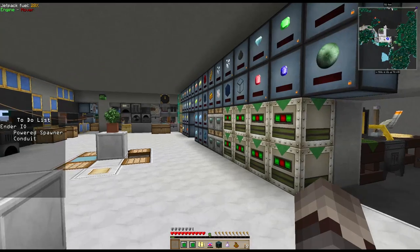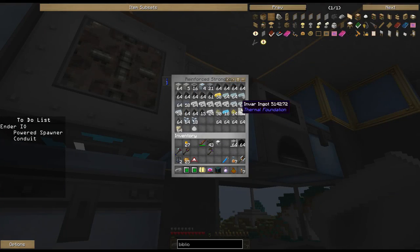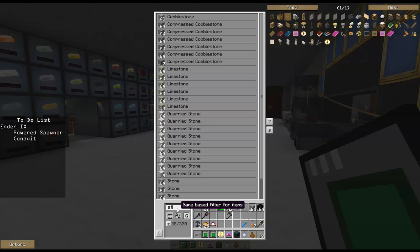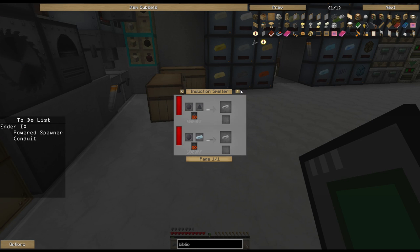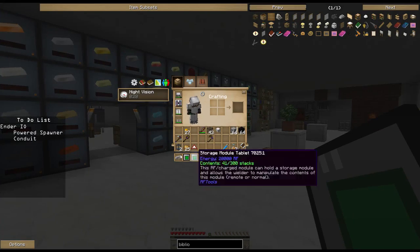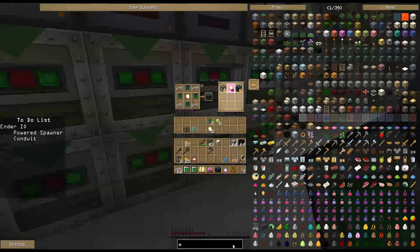The powered spawner kind of goes hand in hand with the soul vial - it's another Ender IO creation. I know I made a bunch of electrical steel, it must be somewhere in this base. Electrical steel is pretty simple to make - silicon, coal, iron. There it is, it's already over in this box right here. Let's grab that and go make a powered spawner.